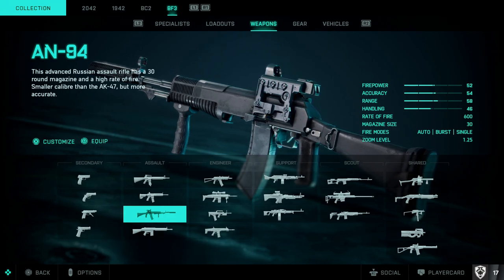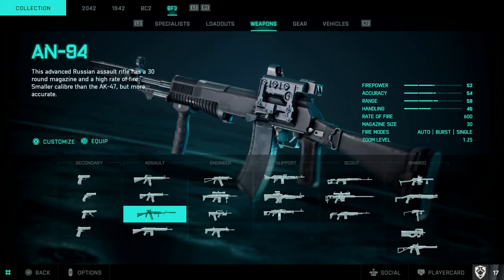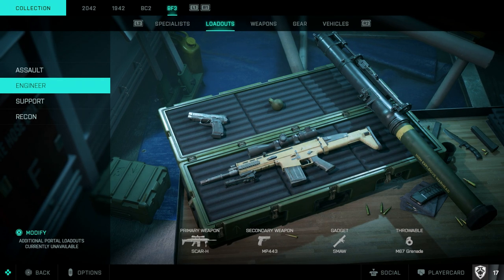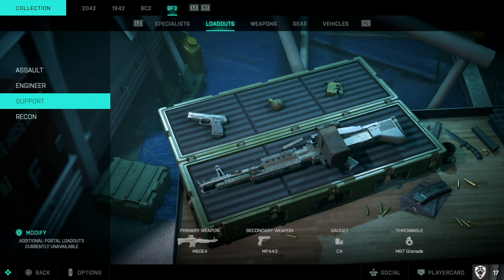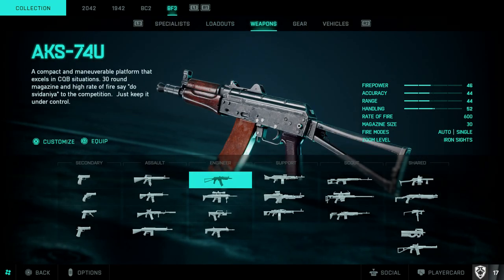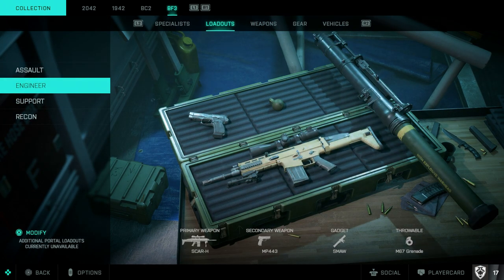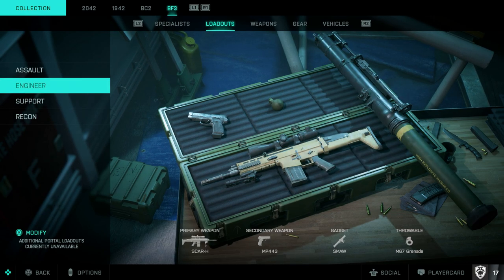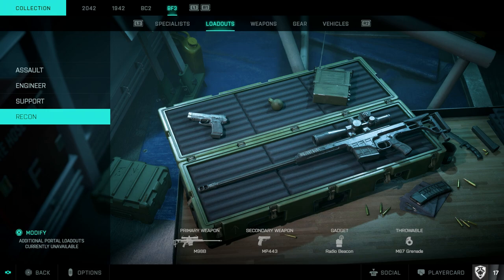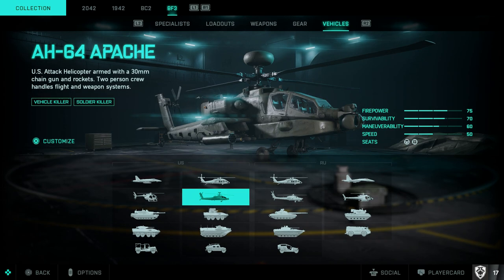To assign a weapon to a specific class loadout in portal, select the weapon and hit Square to equip it for that class — for example equipping the AN-94 for assault. Going back to loadouts you'll see assault has the AN-94, engineer has the Scar, support has the M60, and recon has the M98B. You can switch those up by going to weapons, selecting a different one, and hitting equip.